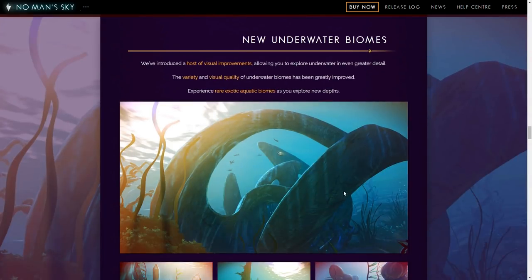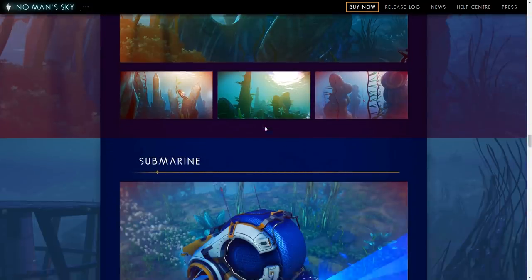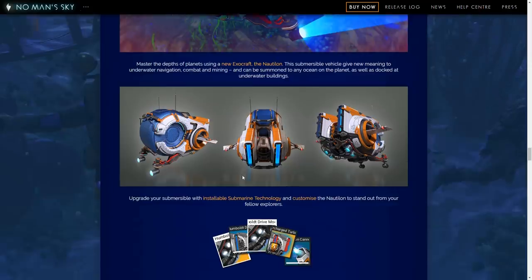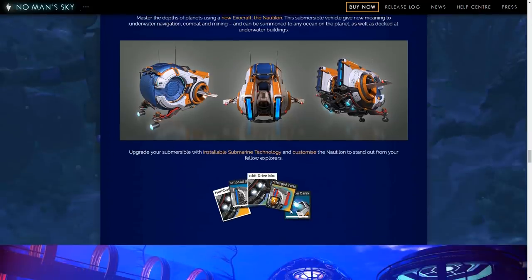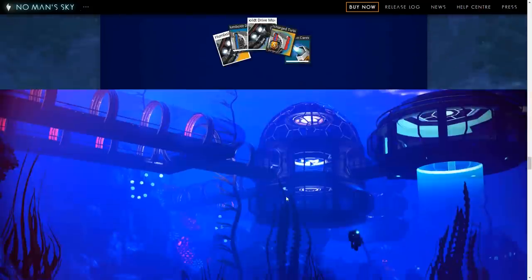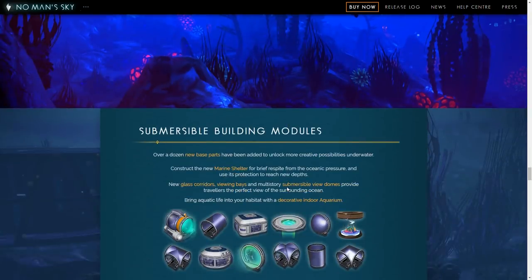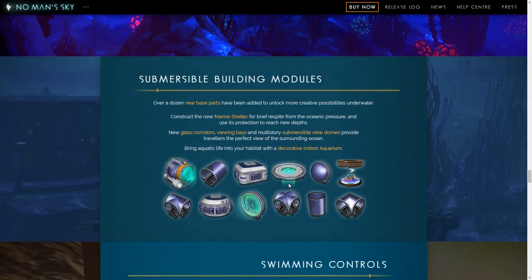New outer water biomes — some of the decorations look pretty sweet. There's also a sub, which might be customizable. It looks like it's mostly just standard upgrades. Most importantly, we can make cool Subnautica-style bases, which I kind of really want to work on. Submersible building modules: glass corridors, viewing bays, and submersible view domes.